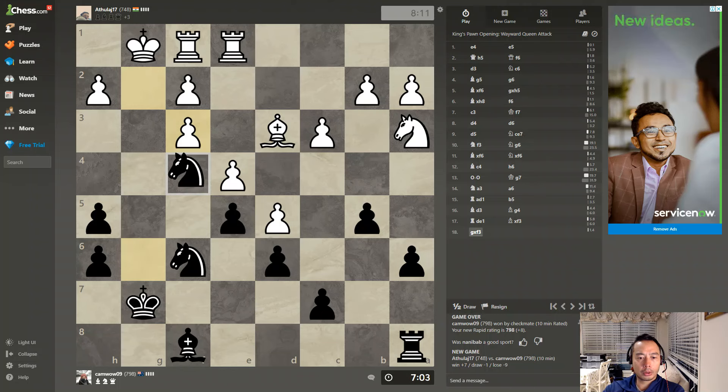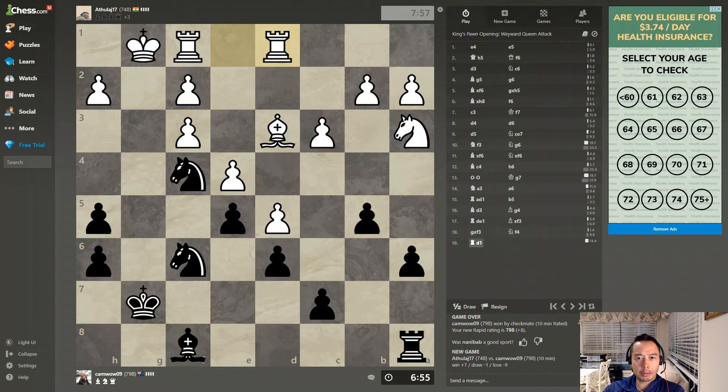I'm going to move the horse to f4 so I can attack his bishop. Right now I'm down by 3 points but I feel like I'm in a good position piece-wise. I won't attack the bishop there because it's going to be a straight swap, and there are no pieces threatening my horse so I'll just leave it. I'm not a big fan of having pawns on the same column, but we'll just have to deal with that.